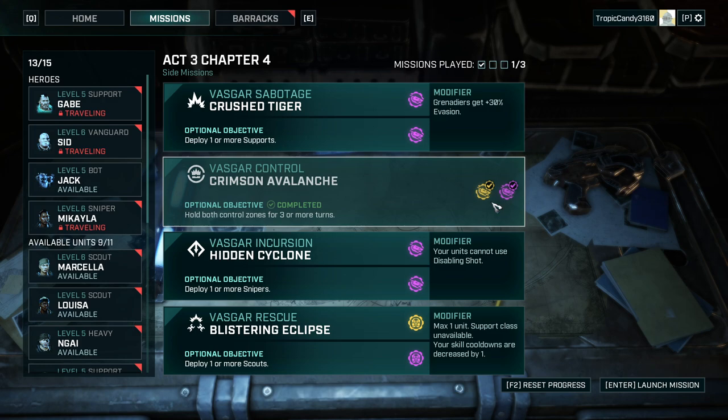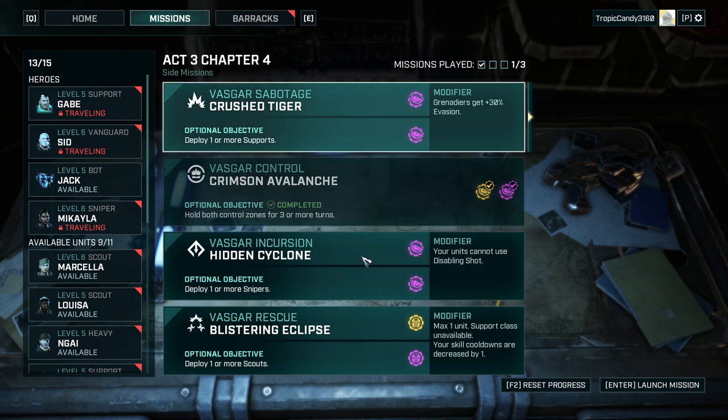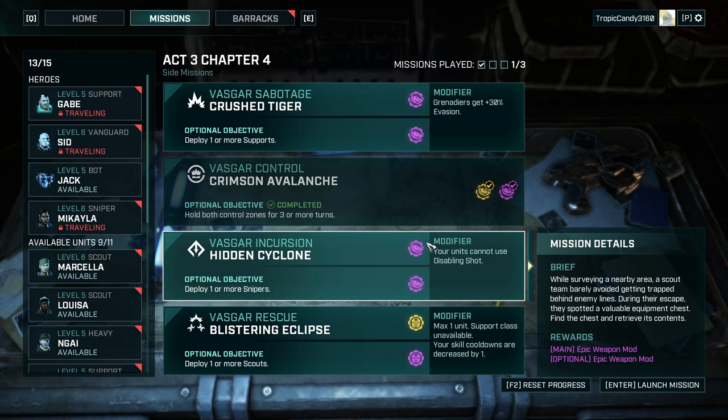I'll keep the loot secret for now - it's going to be a surprise for all of us. We got a legendary and quite a few epic loot items: an epic helmet and some epic boots, so we can upgrade some of our gear. Next time we're going to look at Blistering Eclipse where we're trying to get yet another legendary armor item, and this time it is going to be Marcella who is soloing that mission. Thanks for watching - if you enjoy the content, feel free to leave a comment and like down below, and I'll see you in the next episode. Bye bye!